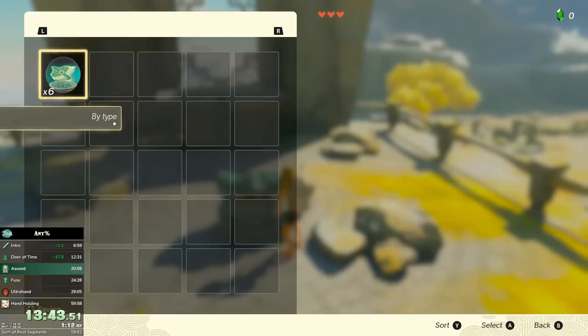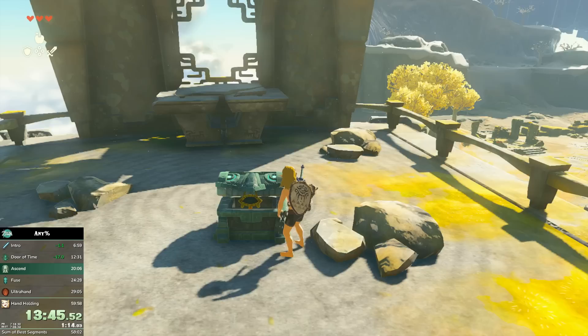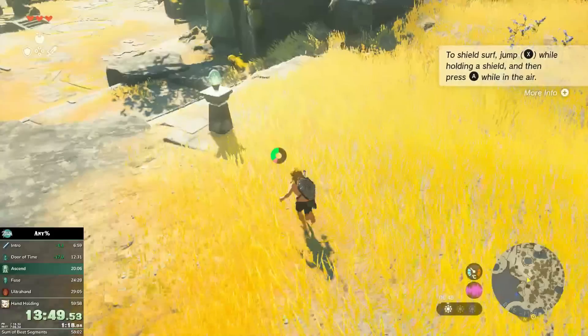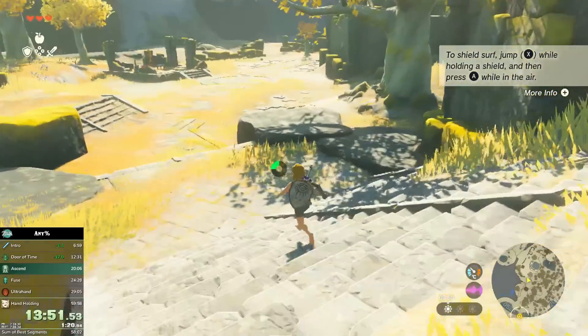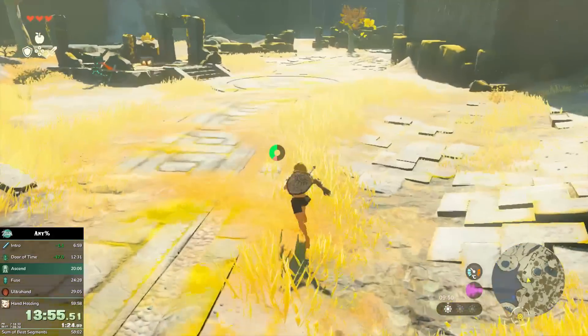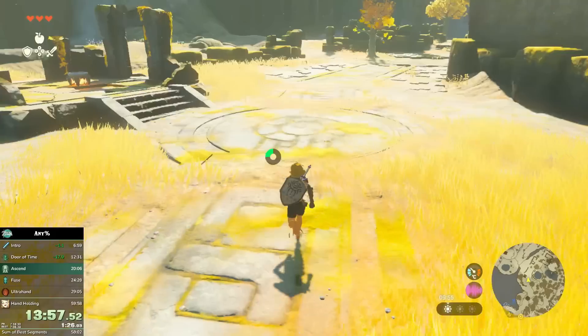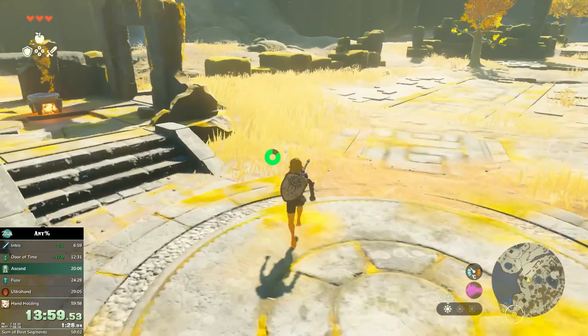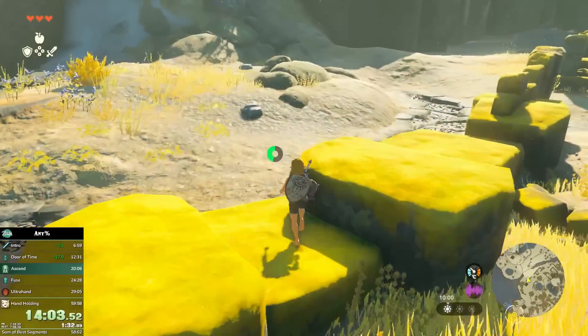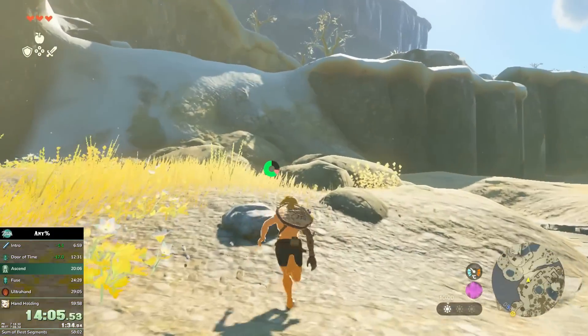Now I'm going to be duplicating these wings. All you need to do is take out the wings and press Y and B at the same time, and you've duplicated them. This is how easy duplication was on the previous patches. I'll use a bunch of wings in this run. For Zonai devices it's literally just take them out, use the take-out prompt, press Y and B, and you've duplicated them.